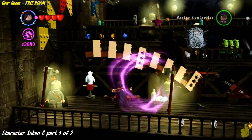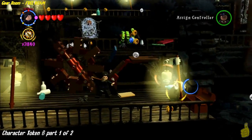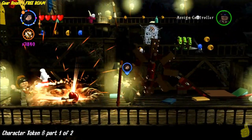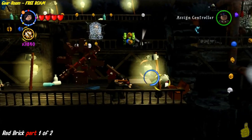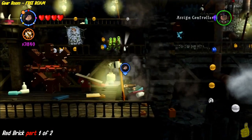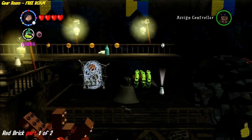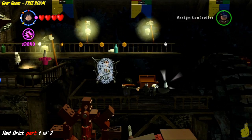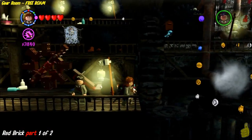This is what we call the gear room — we're not sure there's a real name for it. I have to apologize — I do have to scatter things up a little bit because of how this level is set up. You can see we've got character token six, part one of two. There are two lamps right there that I nailed — two of seven for taking those out. Next, there is a Boggart's chest — that's the first of five, so you can't advance until you get at least one more. The red brick is part one of two and is tied to the Boggart's chests.